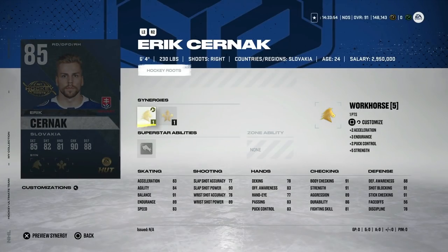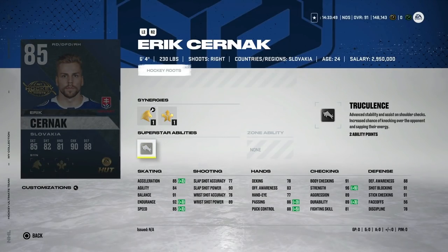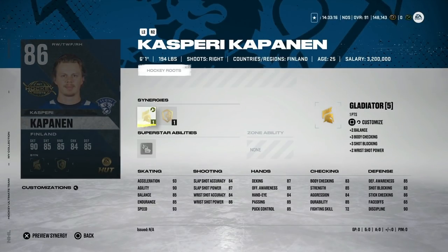On the other end of the scale we've got the 85 Eric Shurnak — six foot four with Workhorse, Distributor, and Truculence. He's a budget Ulf Samuelsson but only has 85 speed and 85 acceleration. In the right hands, if you know how to play defense and make sure you don't get caught chasing guys down the wing or giving up two-on-ones and breakaways, Eric Shurnak could be a really good card — in his own zone he's going to be absolutely devastating with that size and body checking. Be on the lookout if you're looking for a big-time right-handed defenseman.